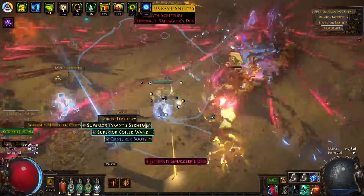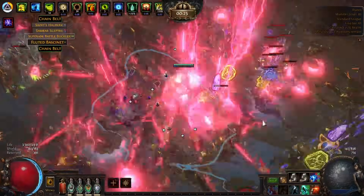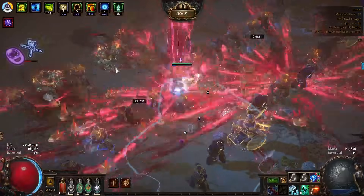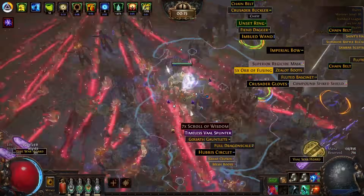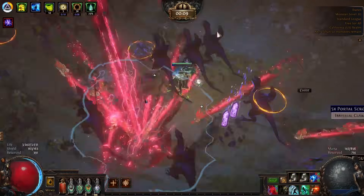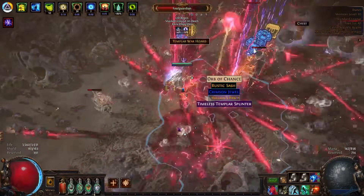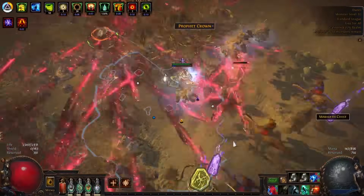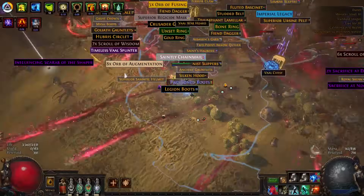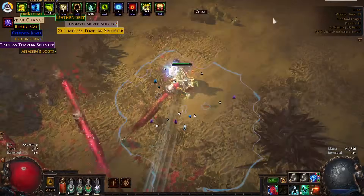We'll do one more legion then clear the map boss, then talk about the character. Ideally how you want to play this in legion: pop both your Vaal skills on one side, then run to the other side and clear both sides at the same time. If you miss one monster - classic legion - you have to wait the timer because you can't find it. The damage is very high, and like I said, this is half the damage I'll have on day one.